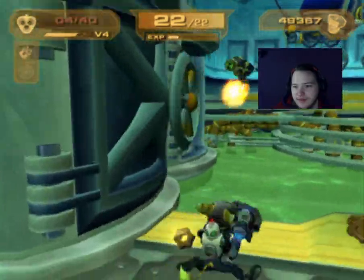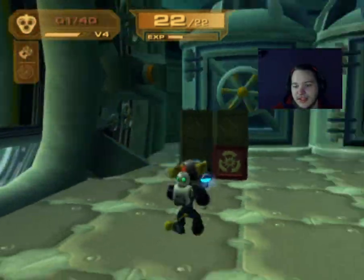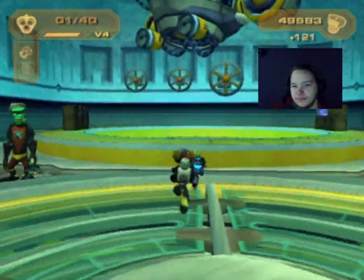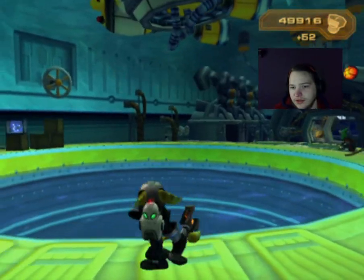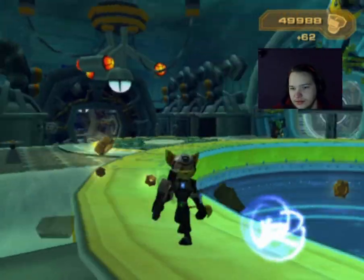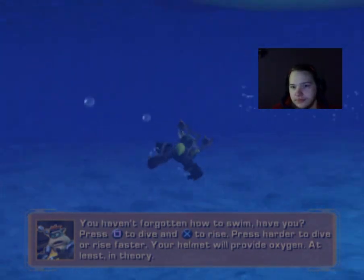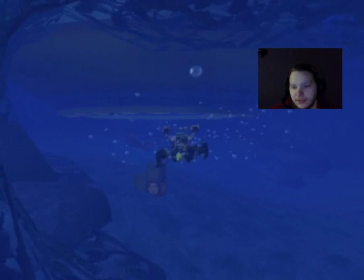Jump and do Sideway Slips, forward slips, every style of flips. Looks like we're going to go underwater. You haven't forgotten how to swim, have you? Press square to dive and X to rise; press harder to dive or rise faster. Your helmet will provide oxygen — at least, in theory.